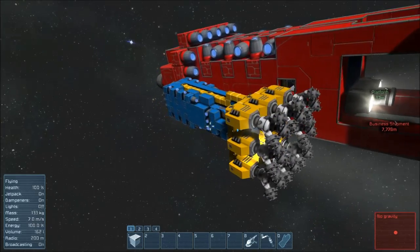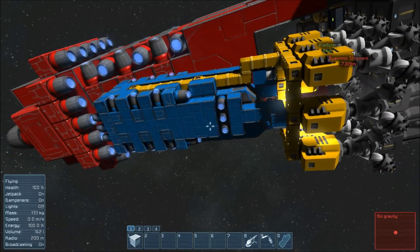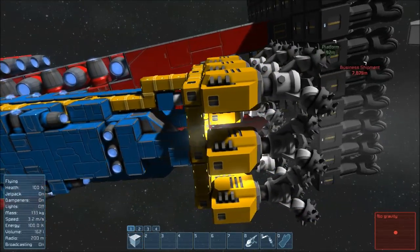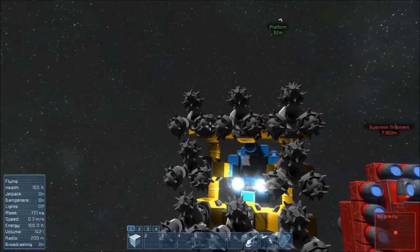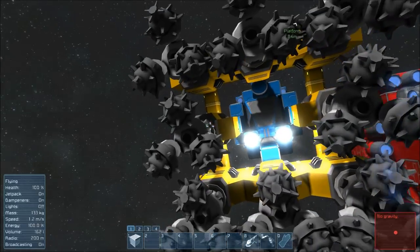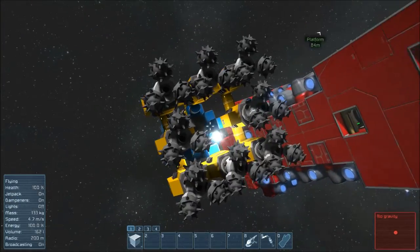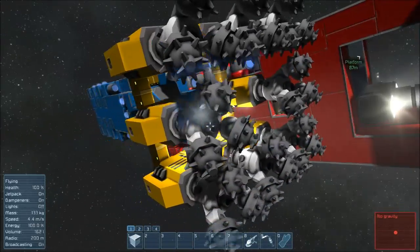We'll go through little blue first because it's probably the easiest to understand and probably something that you make first. So let's start with the drills. As you can see, we've got eight drills around the outside, and that is enough to cover all of the mining face you're going to be drilling into. So if you drill into a rock, even though there is a gap in the middle, you're going to grab all those bits there. So that's pretty easy.